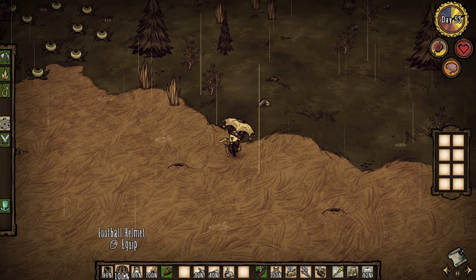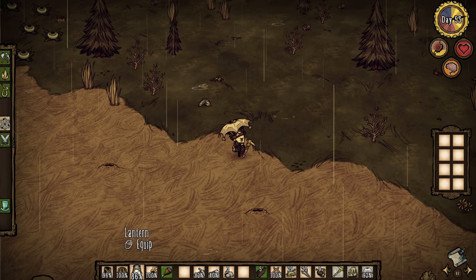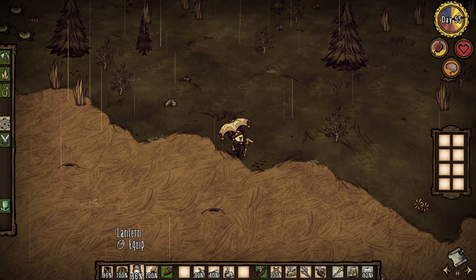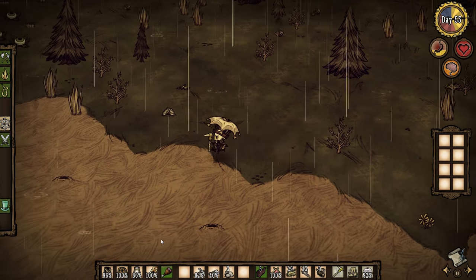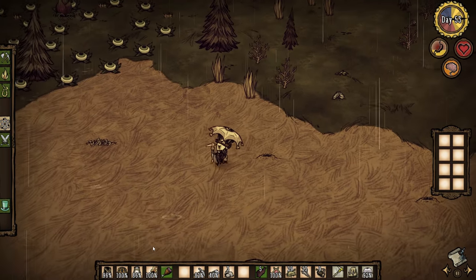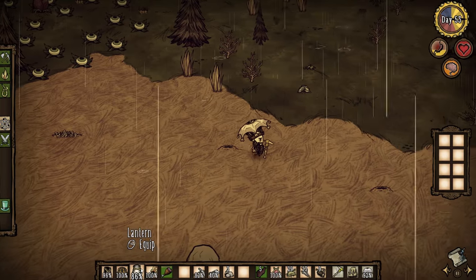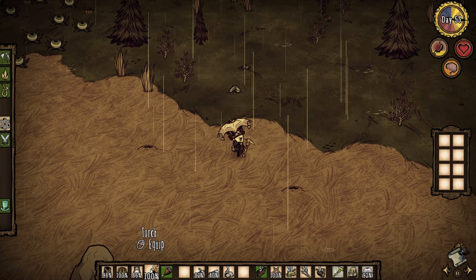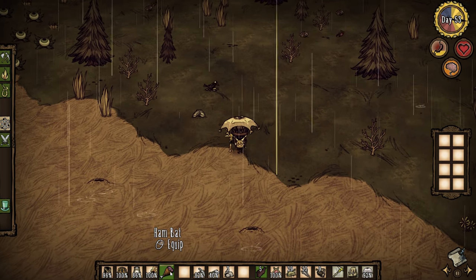I especially like using the football helmet while using a backpack because it provides my character with armor in case something unexpected happens. In the third and fourth slots, you have lighting. Given how easy it is to die to darkness in Don't Starve, you want to always have a backup source of lighting in case you lose your primary source. In my case, I have a lantern and a torch — if you don't have a lantern yet, you can just have two torches.